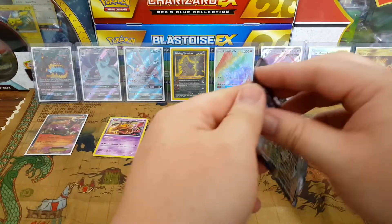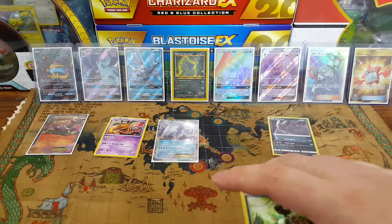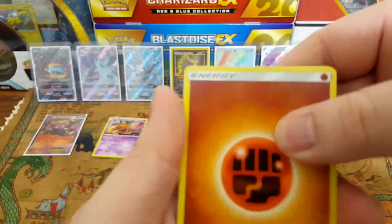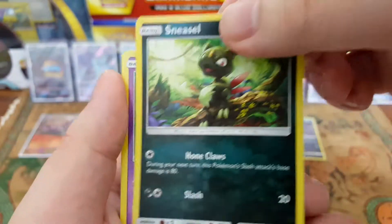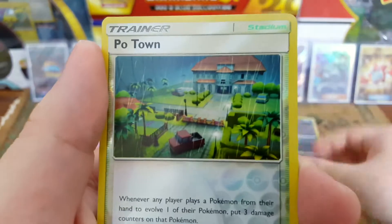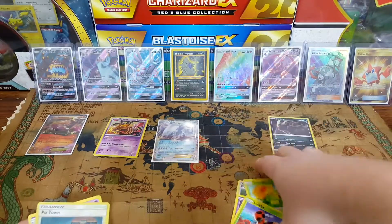Put that right there. Last pack of the day — are we going to get lucky and get that hyper rare? Probably not since we got that rare. One, two, three, four. Fighting Energy, Olivia, Lurantis, Plumeria, Sneasel — Vennipede, Salandit, Caterpie — Potown as the reverse — and the rare is a Scolipede non-hollow rare.